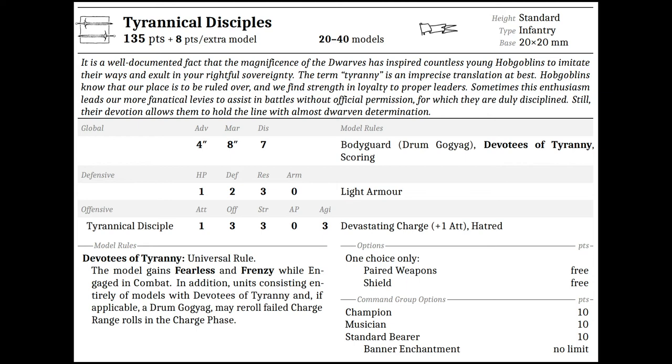Tyrannical Disciples — standard infantry on 20 by 20 millimeter bases, starting at 135 points for a 20-man unit up to 40-man strong, for 8 points per extra model. Stats: Advance 4, March 8, Discipline 7, HP 1, Defense 2, Resilience 3, Arm 0, light armor. Attacks 1, Offense 3, Strength 3, AP 0, Agility 3, with Bodyguard, Drum Gog Gag, Devotees of Tyranny, Scoring, Devastating Charge +1 Attack, and Hatred. Devotees of Tyranny grants Fearless and Frenzy while engaged in combat; units consisting entirely of models with Devotees of Tyranny and a Drum Gog Gag may re-roll failed charge range rolls. Weapon options: paired weapons or shields for free. Command options 10 points each with unlimited banner enchantments.